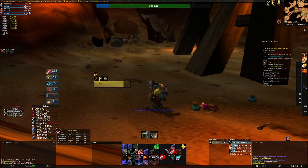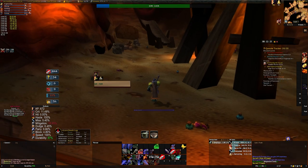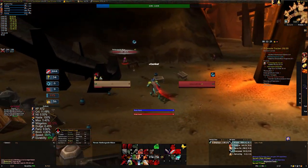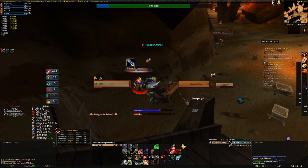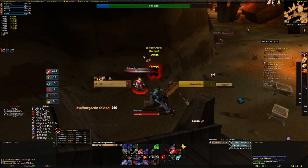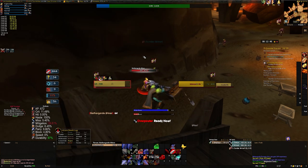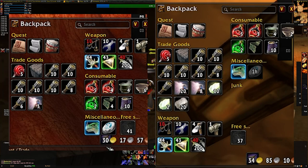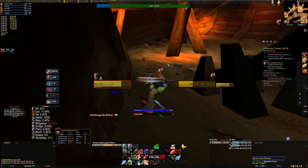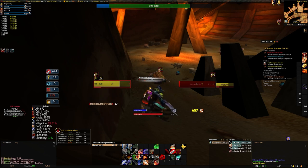The last notable loot worth mentioning is actually just the grey items, because these mobs are high level and humanoid they drop some decent grey weapons and similar items that you can vendor, and these vendor for a decent amount. I actually came away with about three gold in total just from vendoring greys, which is absolutely fantastic. I'll show you an open shot of my bags at the beginning and end of this one-hour session, and I think it's pretty decent — especially since I believe I've had better sessions here and this one was actually quite unlucky.